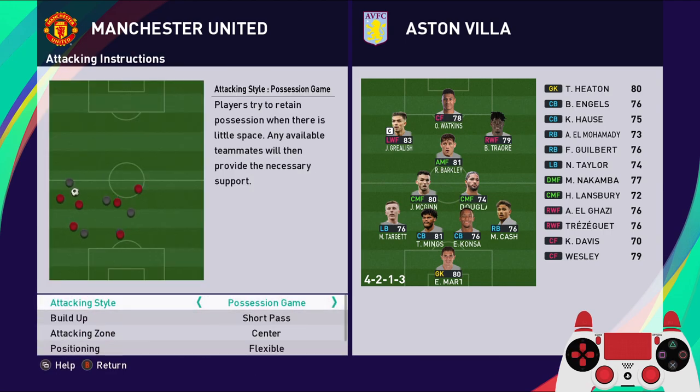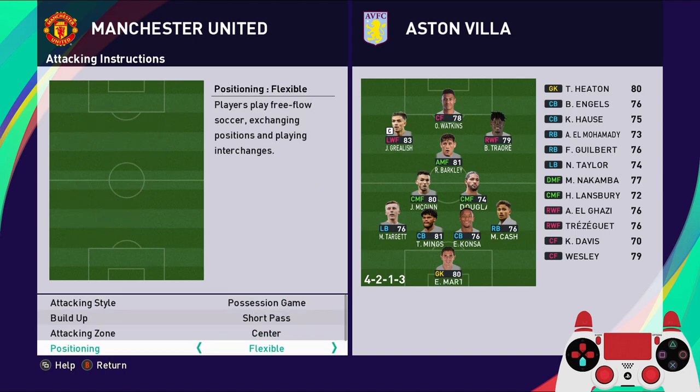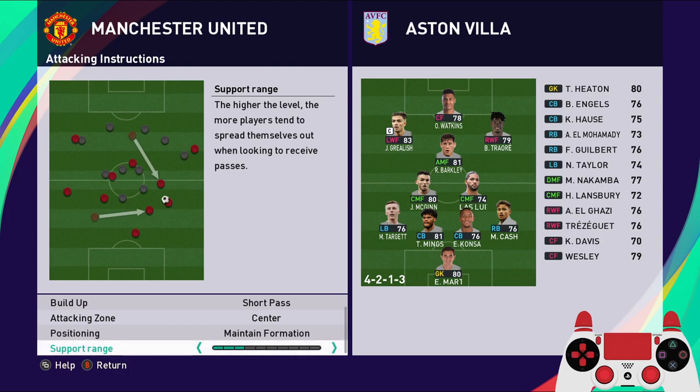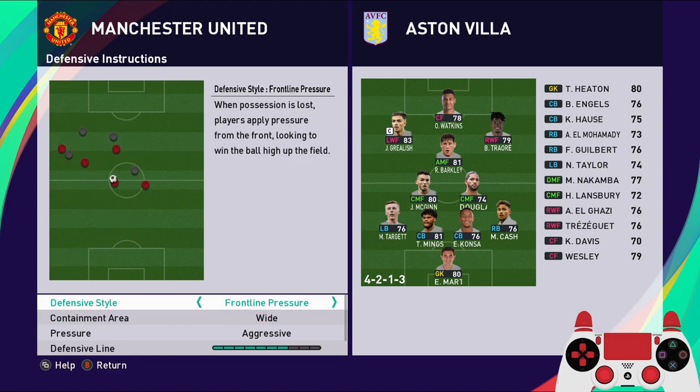The attacking instruction is going to be possession game with short passes through the center, where most of our players will be. The positioning should be maintained formation. The support range should be in the middle — not too close so the area isn't crowded, but not too far either. I'll pick four. The defensive instruction is going to be all-out defense, because pressing the CPU is ineffective — they're very reactive and just pass the ball around.